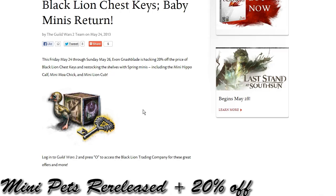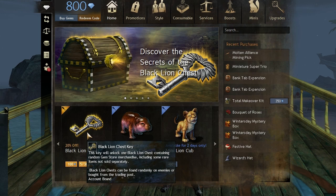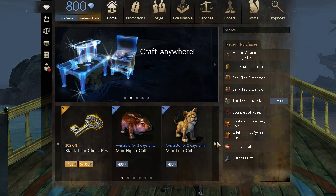ArenaNet has been lenient this week and they have re-released the limited time baby minis. The three minis are the lion, the moa, and the black bear. In conjunction with this release, they have lowered the prices of the Black Lion chests by 20%, so for all you guys that love opening chests, be my guest.